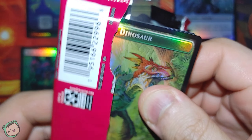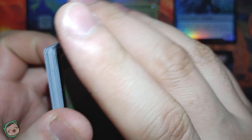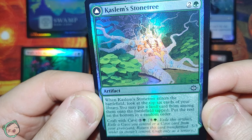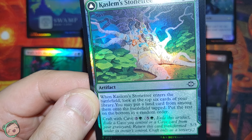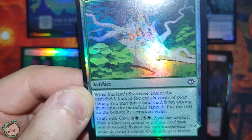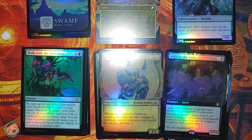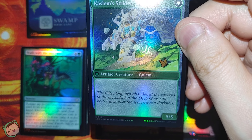One side of the token is a dinosaur token. First card: we got Cast Into Stone Tree for two green. When this enters the battlefield, look at the top six cards of your library. You may put a land card - not just a basic land - onto the battlefield tapped. Then put the rest on the bottom in random order, and craft with cave. It transforms into Cast Limbs Strider, a 5/5 golem.